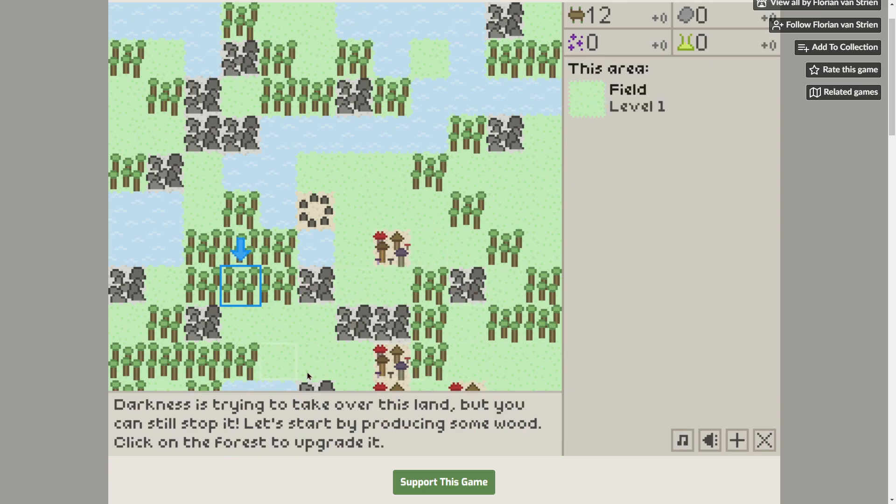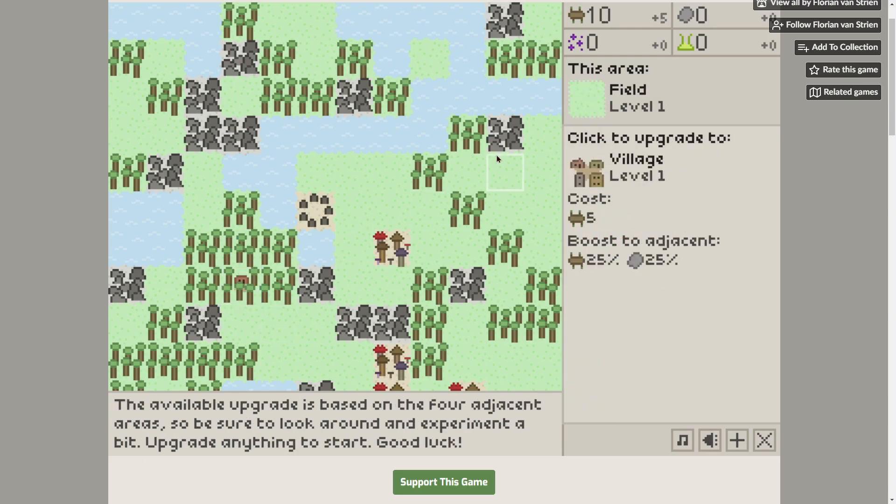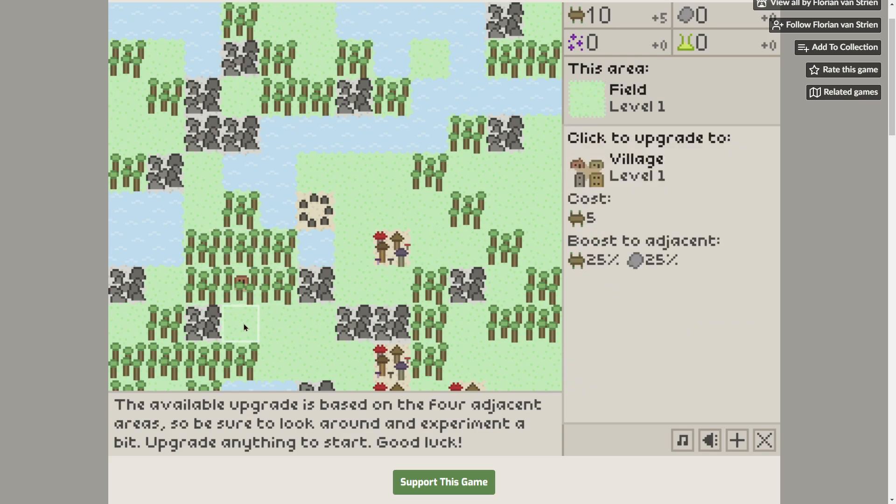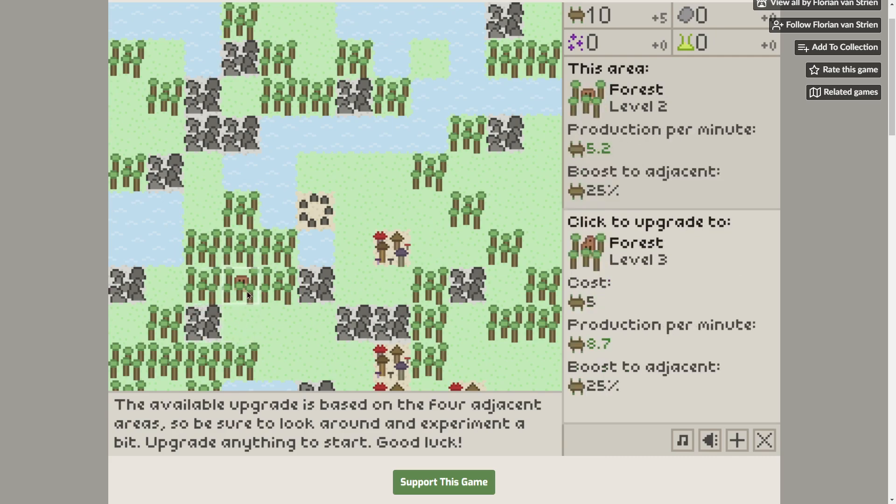Darkness is trying to take over the land, but you can still stop it. Start by producing some wood — click on the forest and upgrade it. You can see I've made a forest producing 5.2 wood per minute. I can upgrade it to level 3 which gives 8.7 wood per minute, and it boosts the surrounding area as well. The available upgrade is based on the four adjacent areas. Upgrade anything to start. Good luck.